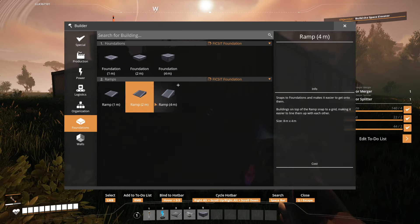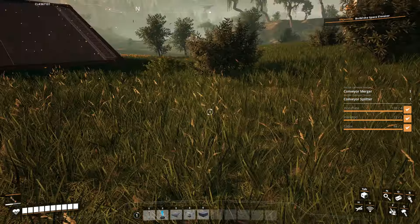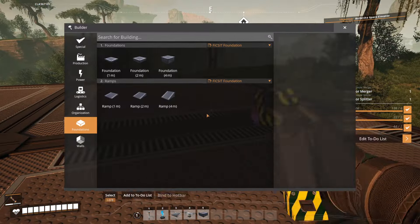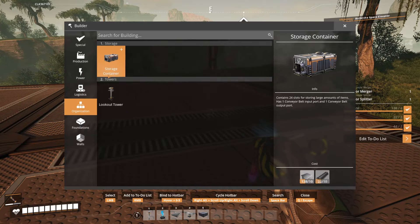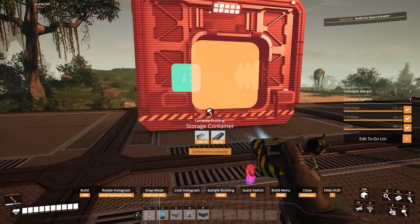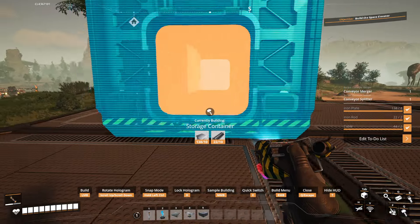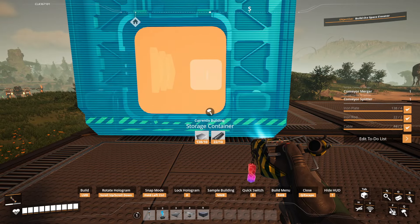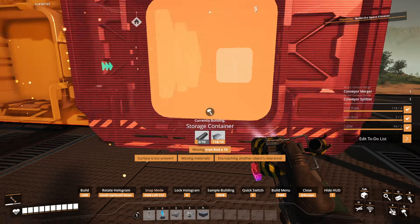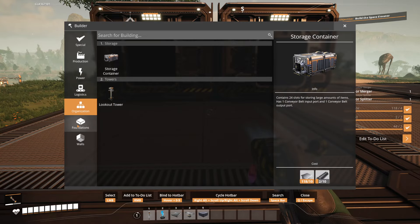So I'm envisioning myself feeding from here, which means I should build my first storage container here. Actually, I need three storage containers total. Do I have space for three? I think so. Yeah, I should. I need more iron rods — well, two for now is okay. Then I need a merger here, this thing pointed up in this direction, lined up here.